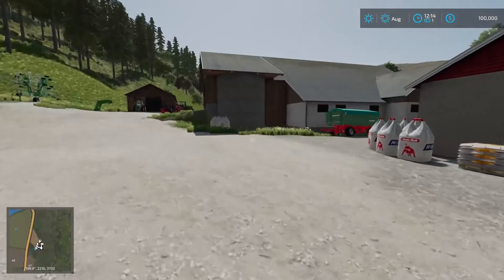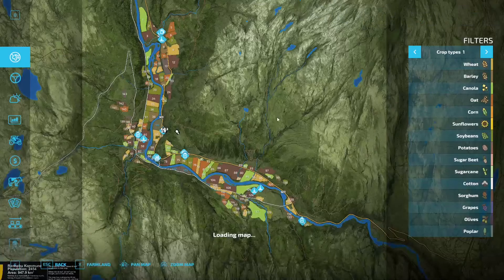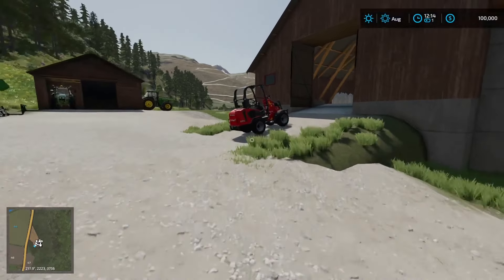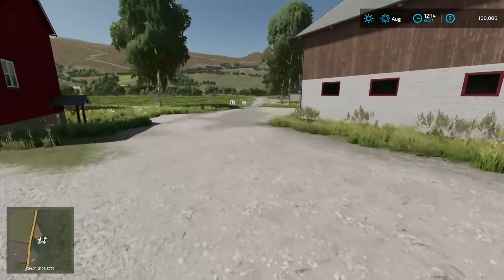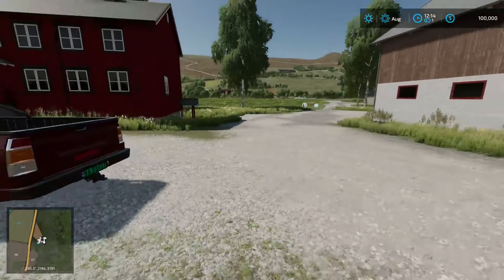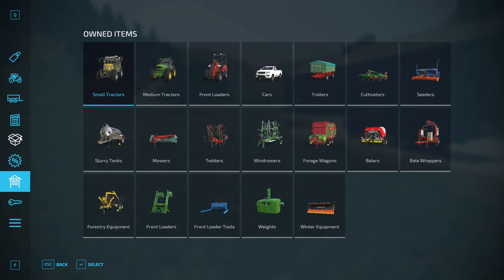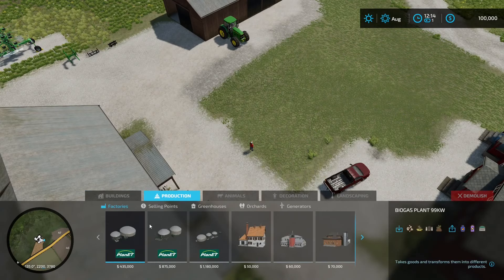You do have access to a couple different facilities here. When you start off, you start off with the cow barn, old sheep barn, and the horse paddock. One thing I want to jump on here is not part of the map itself, but it is the placeables pack that you had to go ahead and download — and that is the Buildings of Norway.